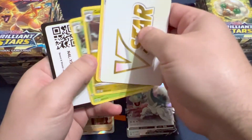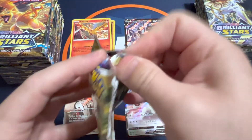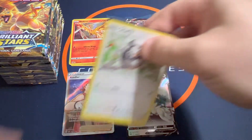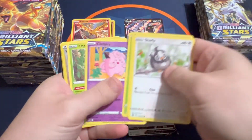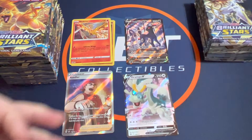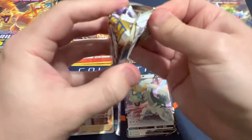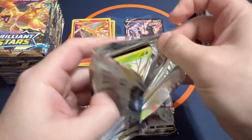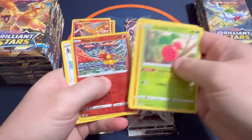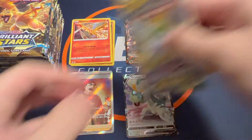And a Dronpa V. The first two boxes had some really bad centering — it's like, come on guys, what's the deal? Some of these are drastically off-center, not just a little bit but way off-center.